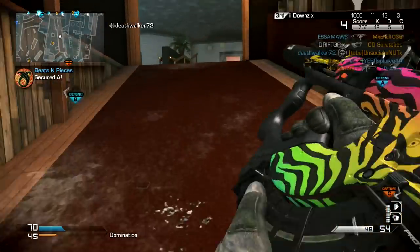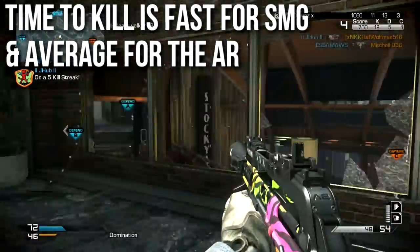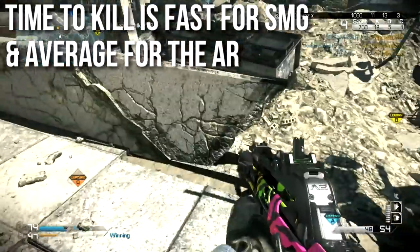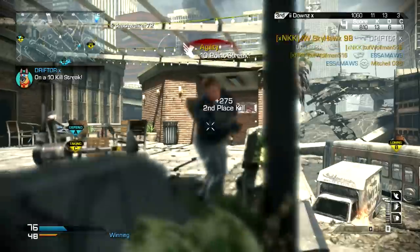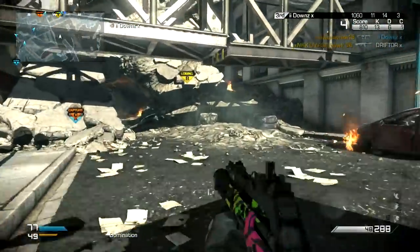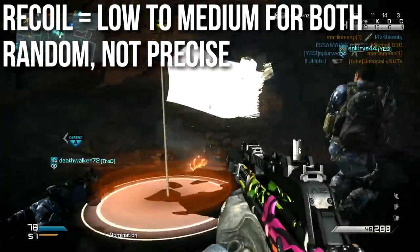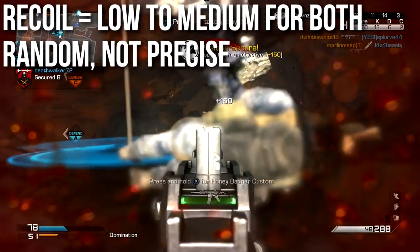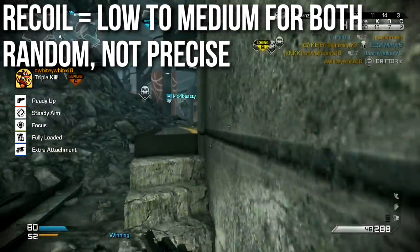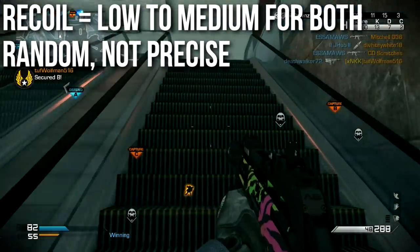When it comes to time to kill, it is fast for a submachine gun — it kills in three shots up close, four or five at range, and it shoots fast. The assault rifle part will kill somewhat more average to slow — really more middle of the pack for assault rifles. When it comes to recoil, it's low to medium for both. The submachine gun has low recoil, and the assault rifle has low to medium recoil. Technically, the assault rifle has lower recoil than the submachine gun — but I'm comparing it to other assault rifles.